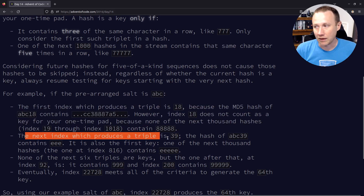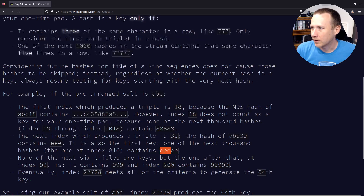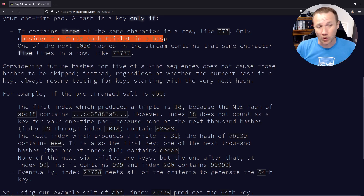Index 39 has three e's in it and index 816 has five e's, so it is a valid key. Importantly, we only consider the first triplet in a hash — we don't want to find all of them.